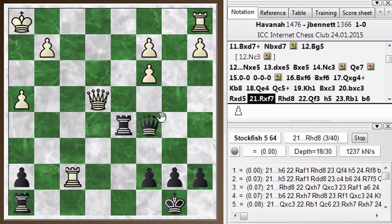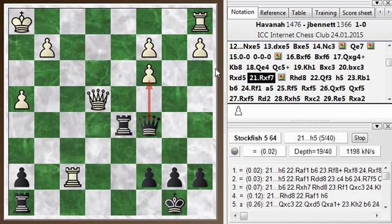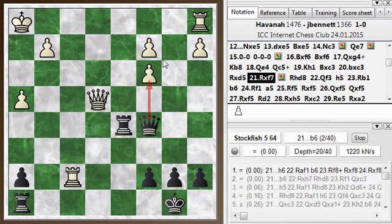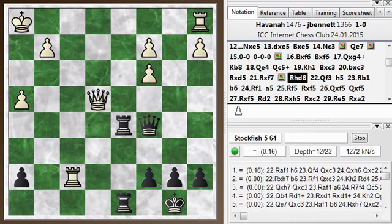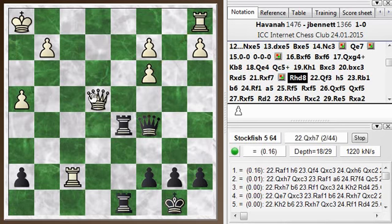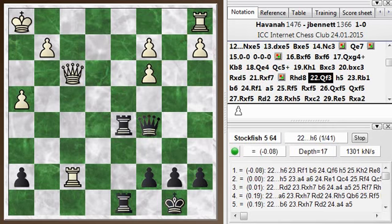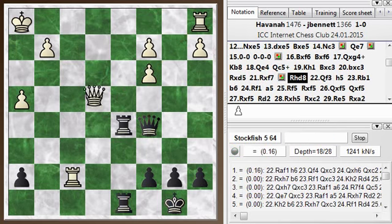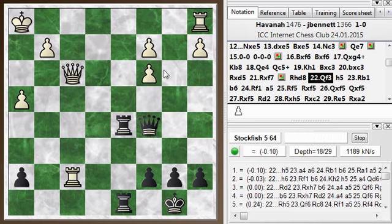I should have grabbed the c-pawn here — queen takes c3. I guess I didn't spot this tactic. If I take the c-pawn, I'm threatening his rook in the corner. So if he takes my rook, I take his rook — I can just go ahead and take that pawn right now. Instead, I defended my rook, threatening to take the pawn, and he just drops back and defends the c-pawn. I have four pawns against his five pawns, but his pawns are weak here, so I can probably pick up one of these guys.